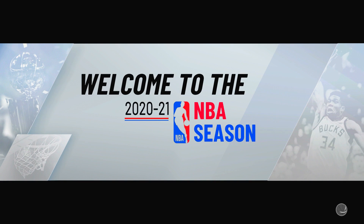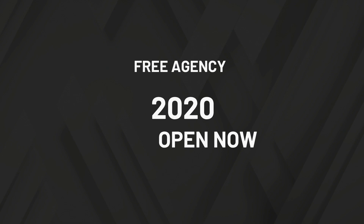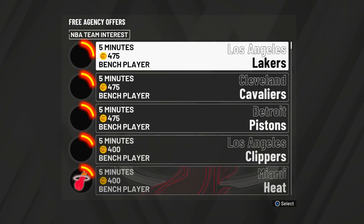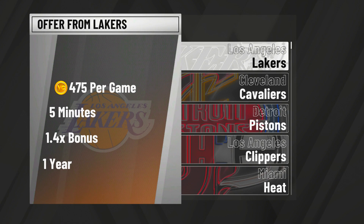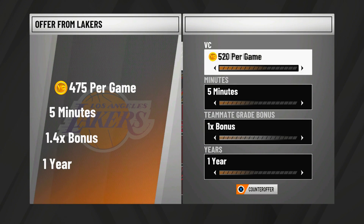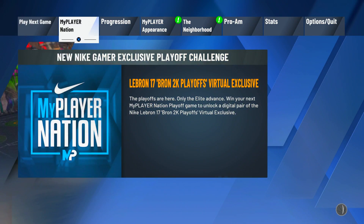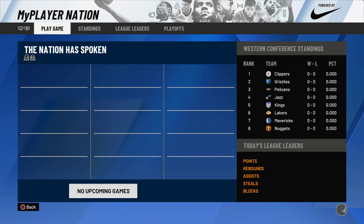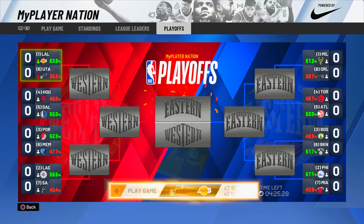We're going to be in free agency. Enter free agency and go to the Lakers. With this new player, we want to get as much VC as possible — I get around 615 per game. Turn your teammate grade bonus down all the way so we can get the maximum amount of VC possible. I offered 665 and they accepted it. You could probably get about 700, but just try it.